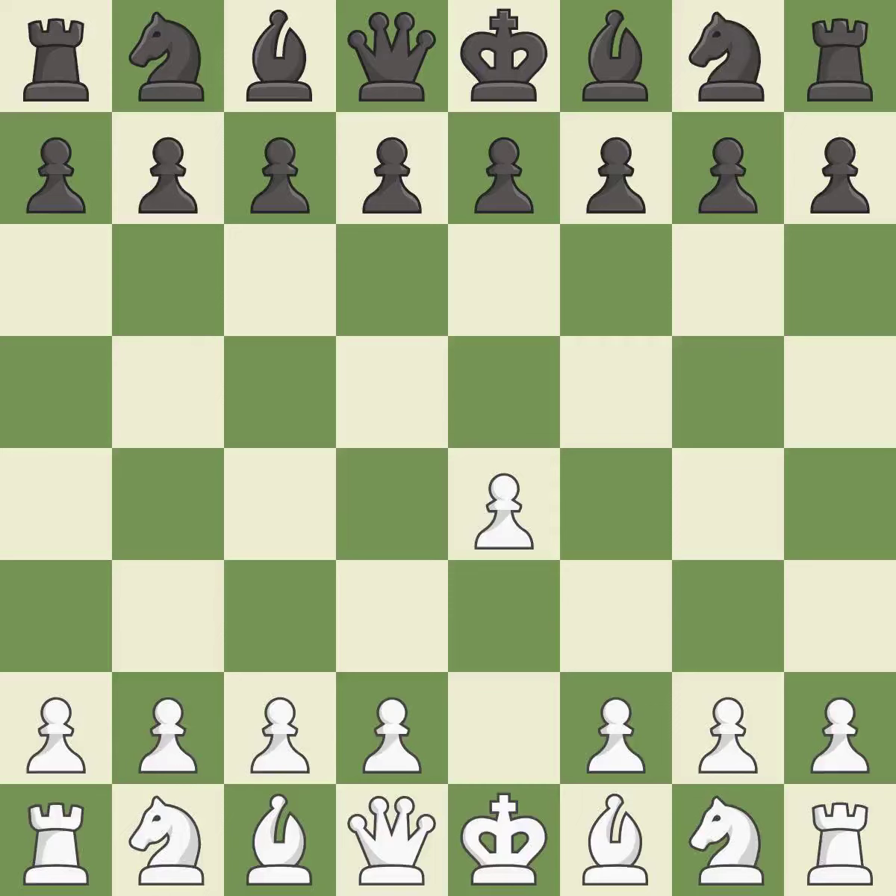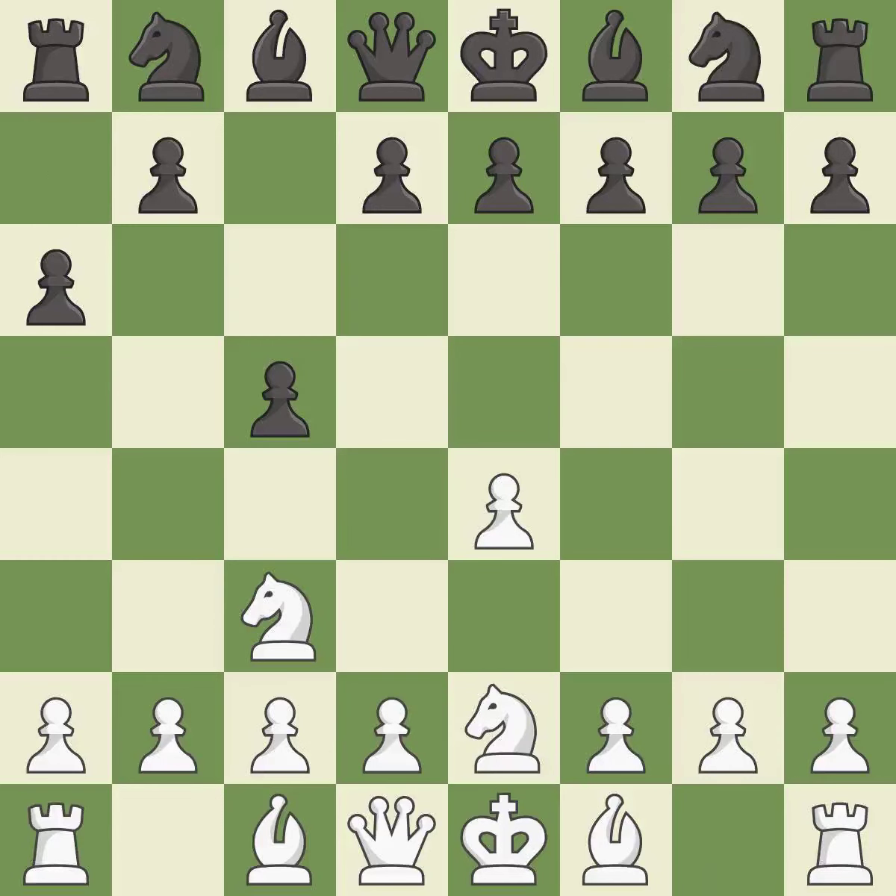Opening with the king's pawn controls the center and opens up the light-squared bishop and queen, often leading to sharp games. The Sicilian Defense controls the d4 square with the c-pawn. The Closed Sicilian controls d5 with the knight and aims for slower development without an immediate d4 push. It is the last book move.